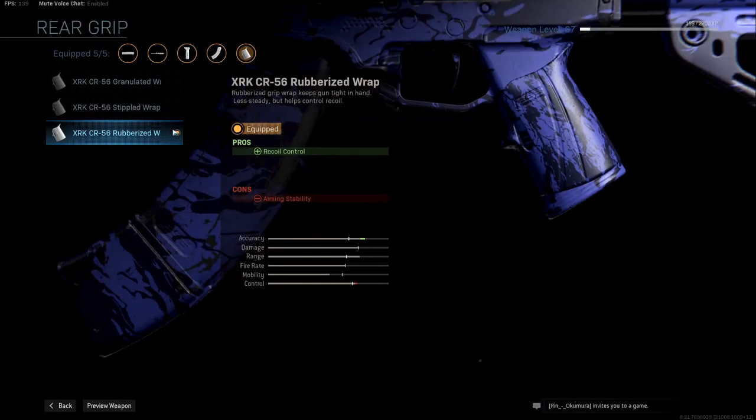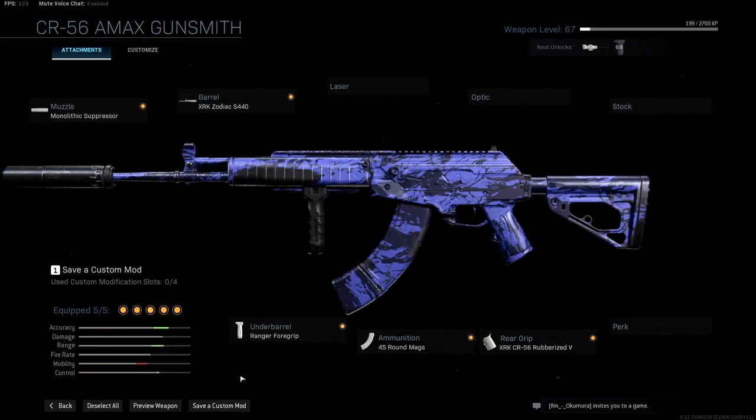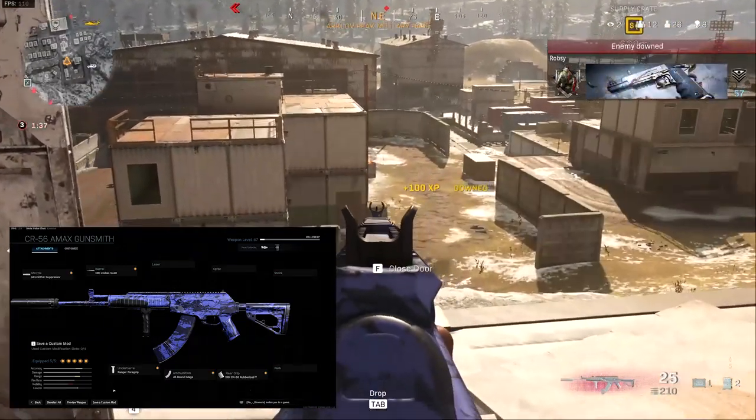And finally, the XRK CR-56 rubberized wrap for the max amount of recoil control for the Galil. It does decrease some mobility, but not by that much. The Galil has a pretty strong vertical recoil pattern, and the way to negate this is by adding recoil control. The Ranger foregrip and the rubberized wrap will do that for you. Combined with max damage range and enough ammo, this will give you great benefits in mid to long range fights.